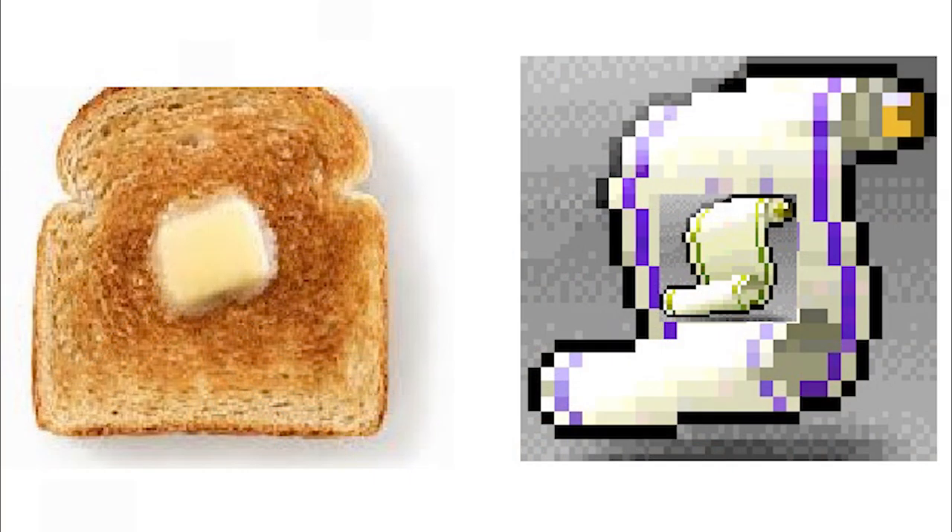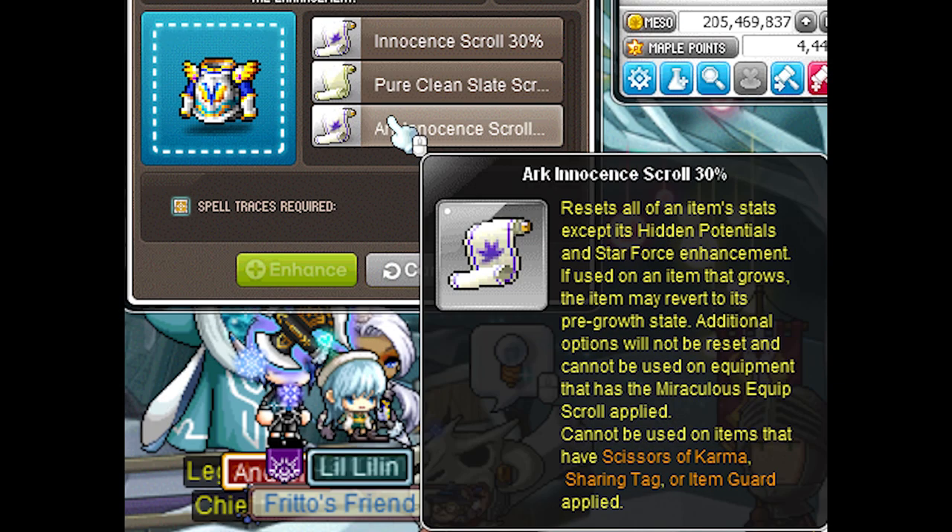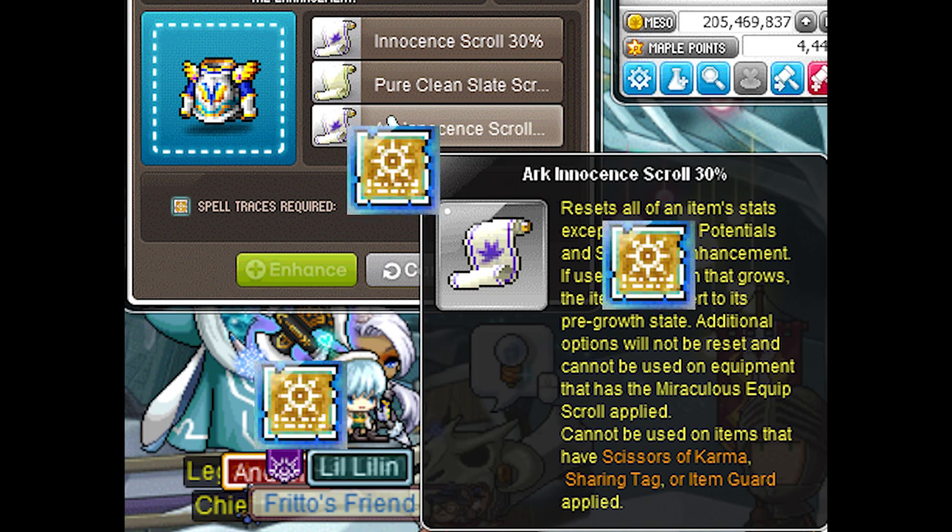Innocent scrolls and clean slates are like the bread and butter of scrolling because they're useful for all types of scrolling situations to help you complete your item. There's also a special type called arc innocent scrolls — they have the same function as innocent scrolls except you get to keep the amount of star force enhancements on your equipment, but they cost 10,000 spell traces to use once and only have a 30% success rate.